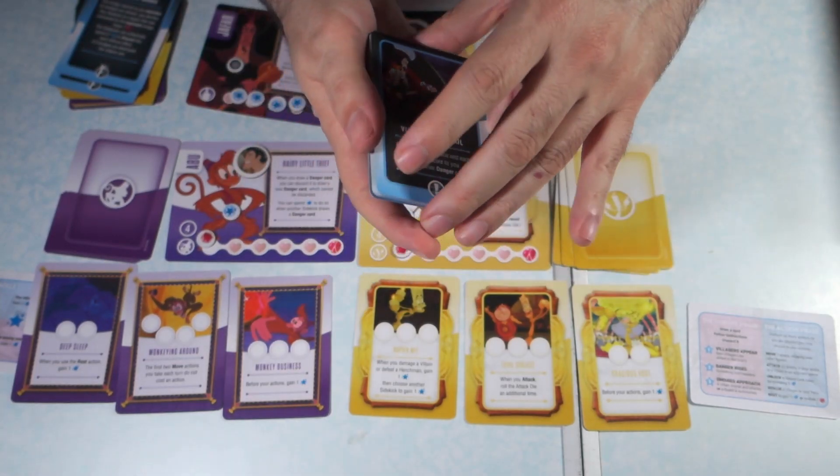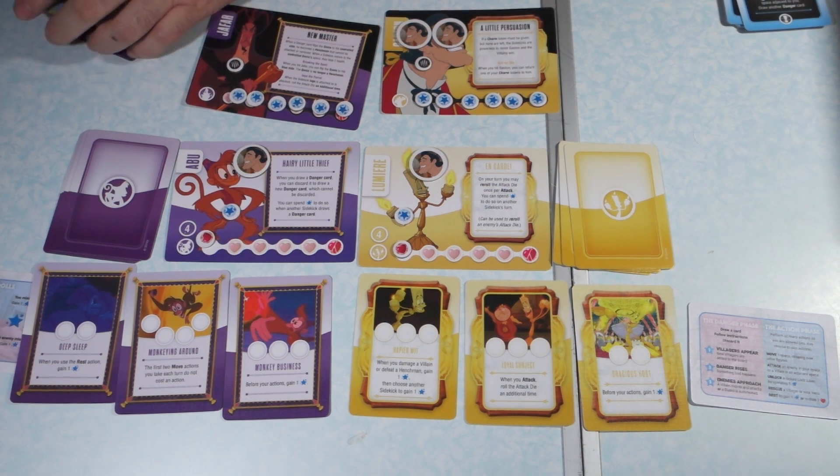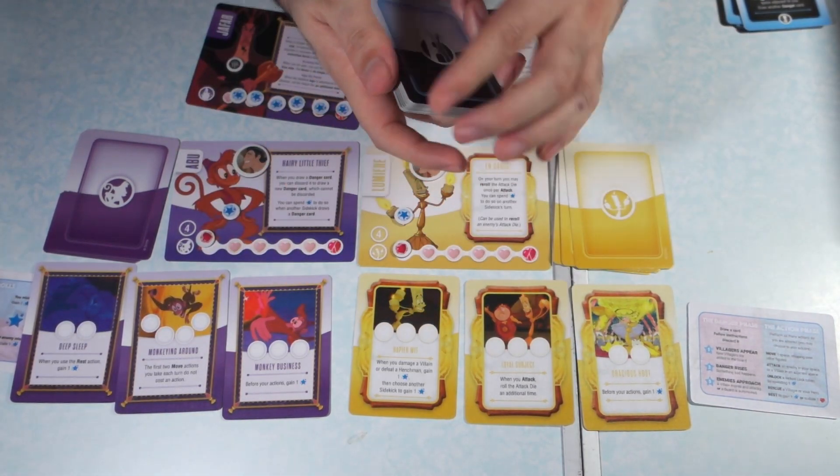Other than that, these just get put on the side. So you take the two castle cards and the two villain decks, shuffle them up, and that makes the villain deck.